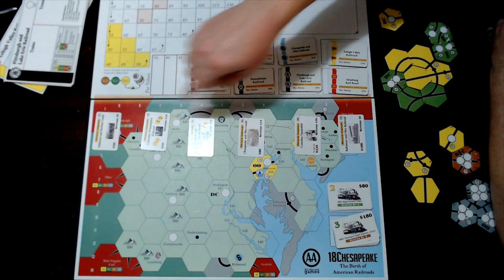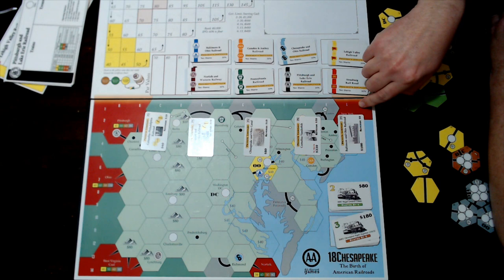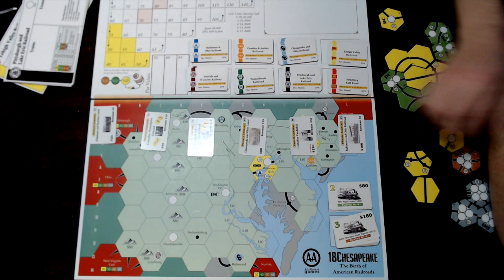On your turn, you can place a bid on one private, go around and place a bid on another, and so on. Until someone buys the cheapest — when someone does that, it goes to the purchaser. Then you resolve all the auctions on each private in order. If you get to a private with no bid on it, the auctions stop and normal turn order begins again.